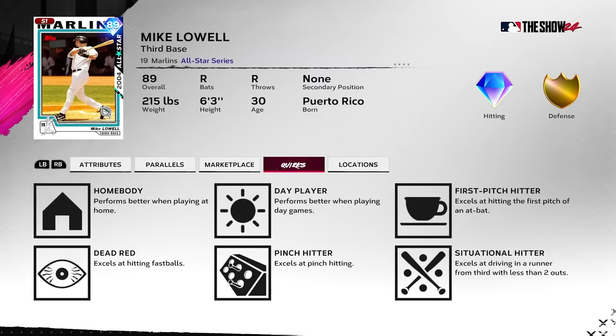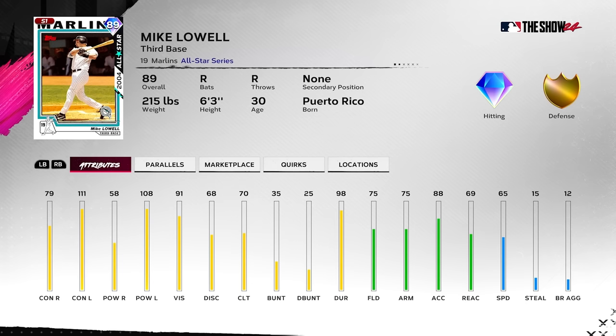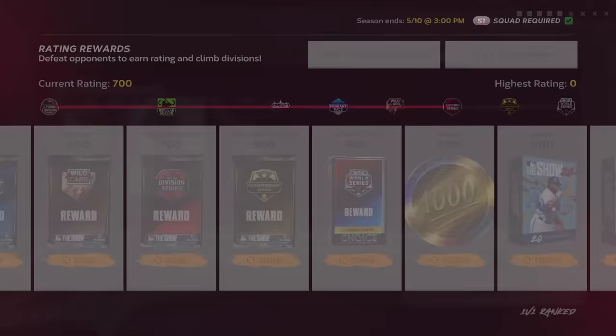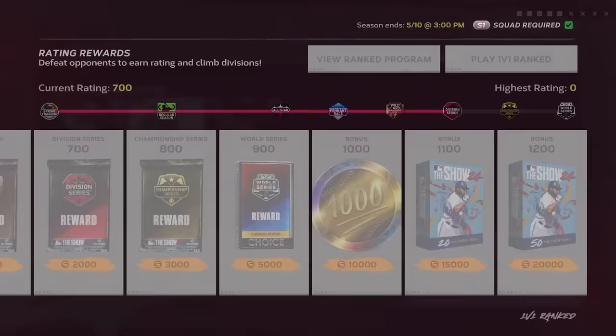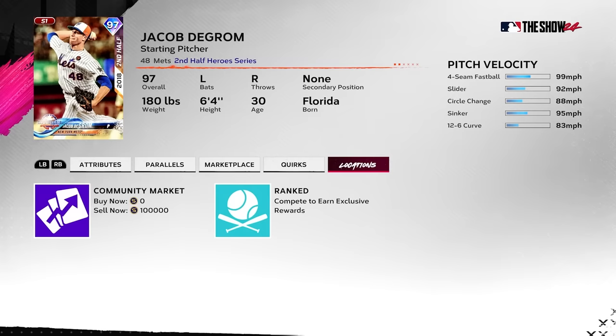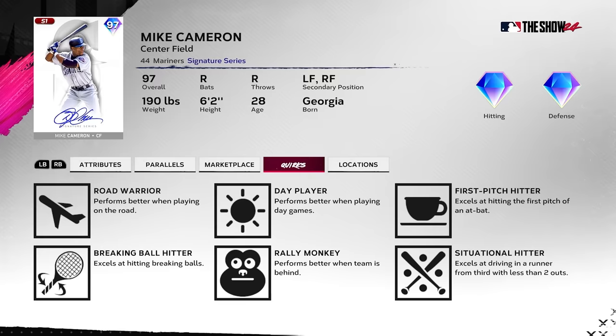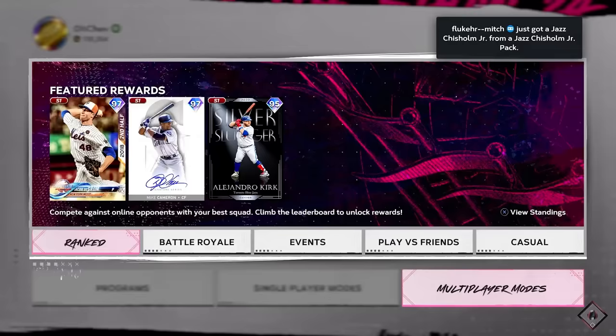On to ranked — any changes to the rewards? There's an 89 Mike Lowell who's a lefty killer. Not a troll — this is a good bench bat, quite an elite bench bat actually. At 800 you get another headliner: world series awards Jacob deGrom — probably the pick. Great control, solid breaks, outlier fastball, slider, circle change, sinker, and a 12-6 curve. Then there's Mike Cameron, who I think is the best center fielder in the game once you get him — very good card.